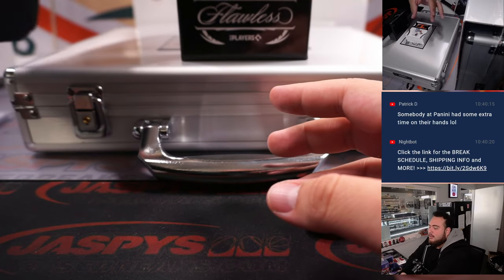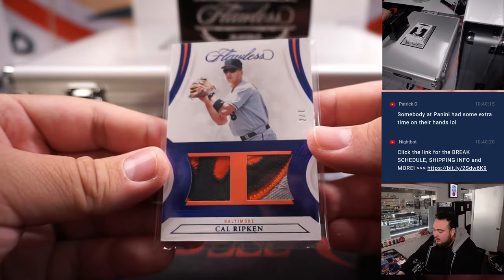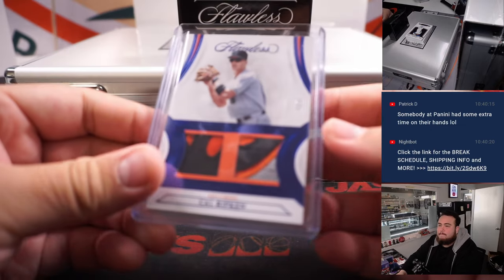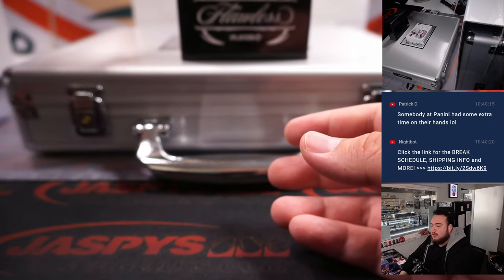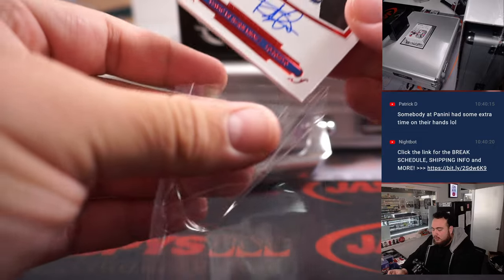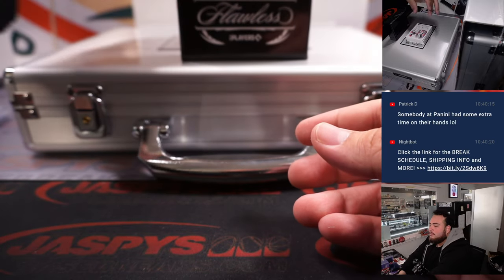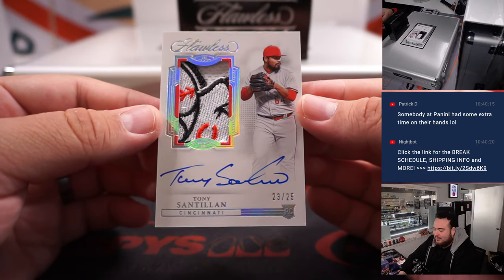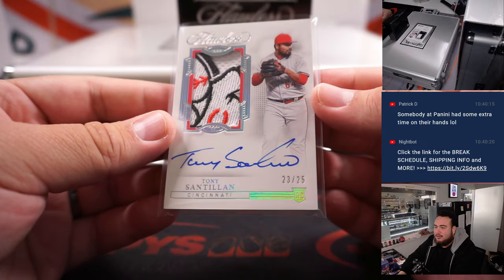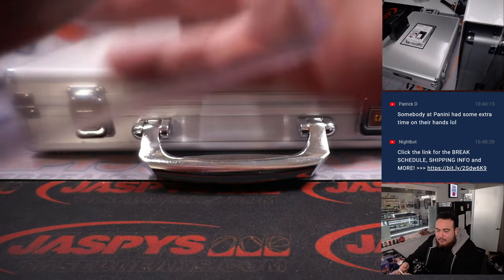Very clean first card right there. Cal Ripken Jr. — two out of seven — for the Baltimore Orioles, going to Aaron Billingsley. There's our first autograph: five out of seven Teoscar Hernandez for the Toronto Blue Jays, going to Jason K. Beautiful Cincinnati Reds patch right there — 23 out of 25, Tony Santillan, Cincinnati Reds, going to John Gaddy.